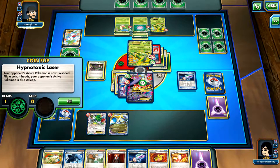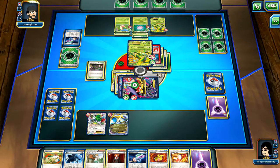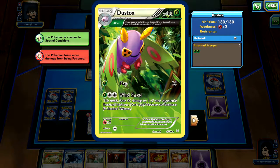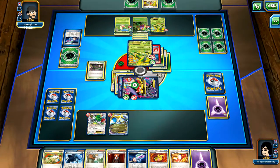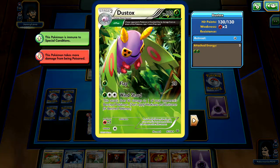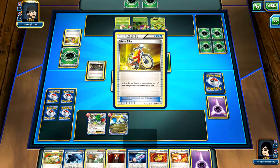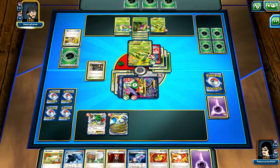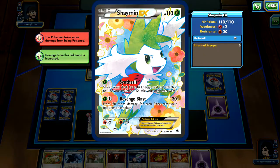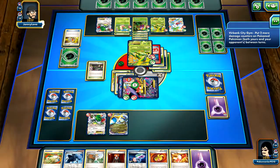So I'm going to get Lasered again. If I wake up, I'm going to retreat then switch. He has the Dustox out. Luckily he only has two energy attached, so the most that he can do is 20 damage to the active. Even if he retreats I can still bring him back in. We see another Joltik drop - and another Joltik drop. This could actually work a lot in my favor.